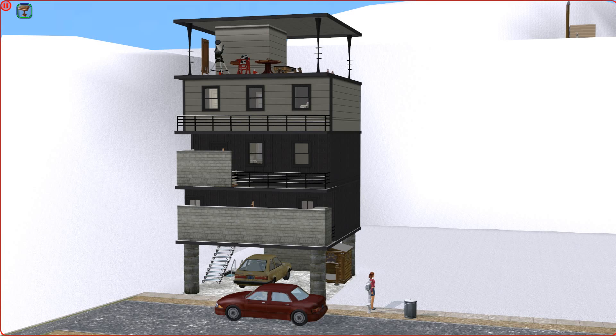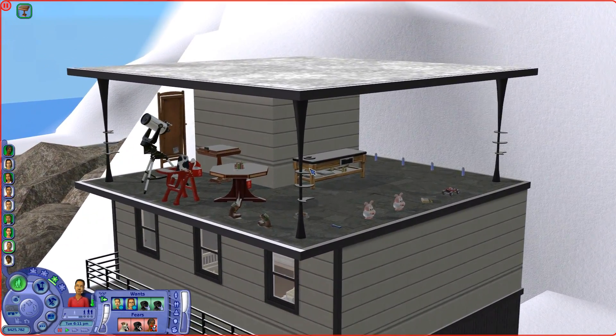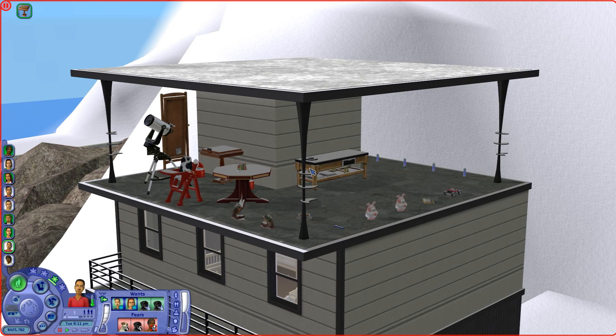Hi everyone! Welcome back to Trash Tower where there is junk everywhere and all of our sims are sick. It might not be junk everywhere, but it's looking pretty shabby. We're going to go ahead and take care of that to make room for the electronics we're allowed to buy now that Booker has unlocked science and lights. I'll neaten this up and bring you back when I'm done.